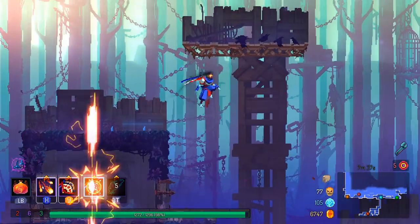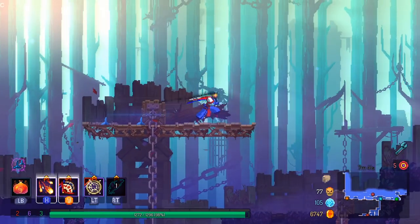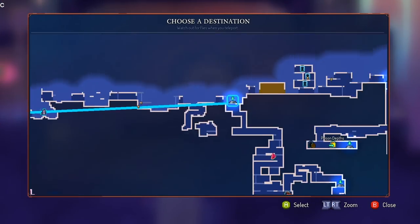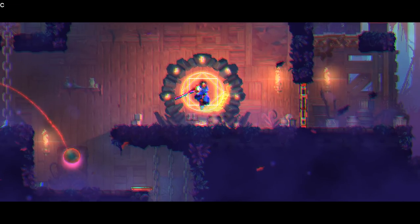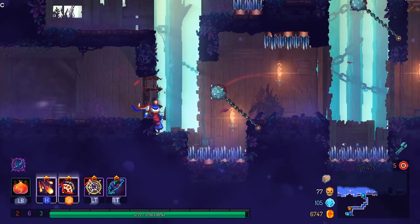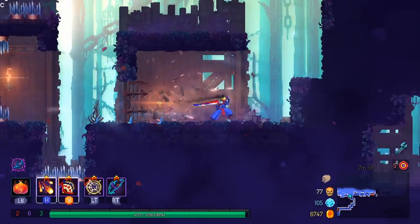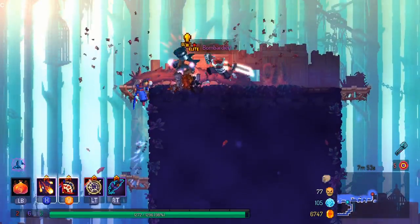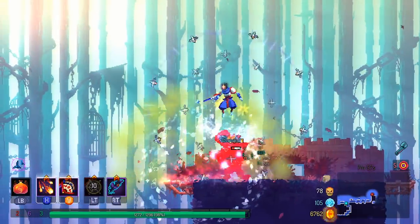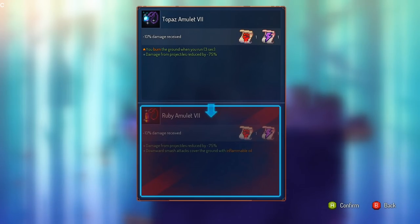I need 2,000 more gold, and if I don't have the jewels you usually get from that area, that's going to be kind of an issue. There's speedrun, and then there is try to get an overpowered item to make the rest of the run go well — which one do you want me to choose? That's what I thought.